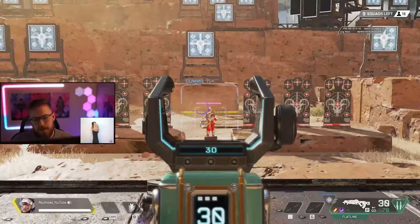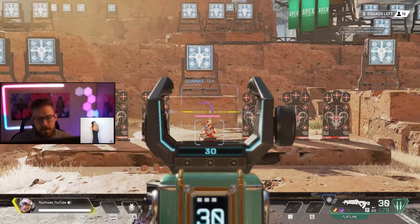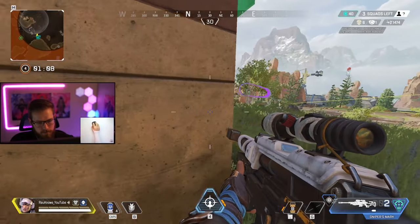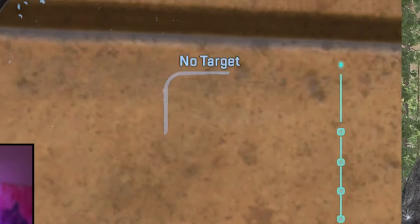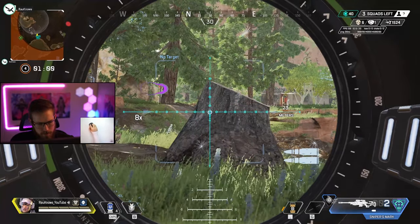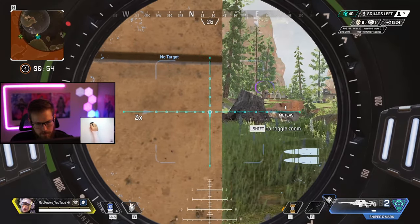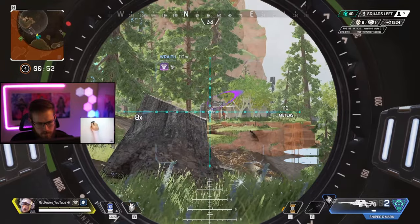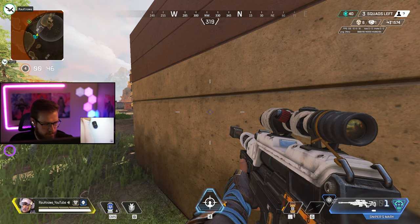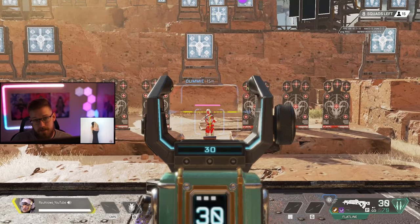First, let's look at her passive. When you ADS on a three times, there are a few important bits of information: the name, distance, a box around the character, and a bullet drop indicator in the middle. In game, you'll also see the enemy's shield type below them, plus the shields of everyone remaining on their team.